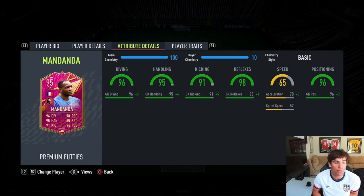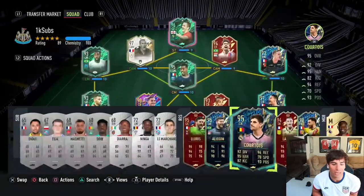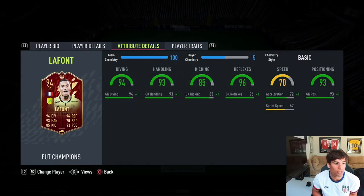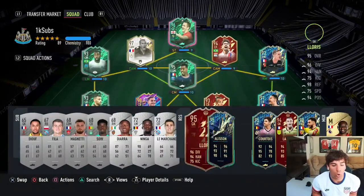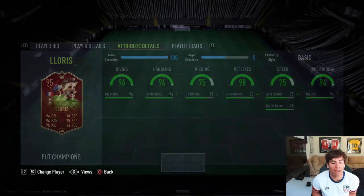Chem style wise, I think you just stick with Basic, because with Basic you get 99 diving, 99 handling, 96-97 kicking, and 99 reflexes. You get his acceleration up to 75, so that's why he felt faster than he was - acceleration is 70 and sprint speed is really low. Looking at other keepers, their acceleration is 70 as well, so he has similar acceleration to La Font and Courtois, and Lloris has him beat by a couple, while Alisson is much faster.